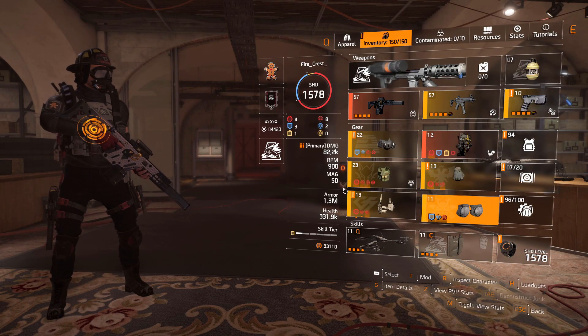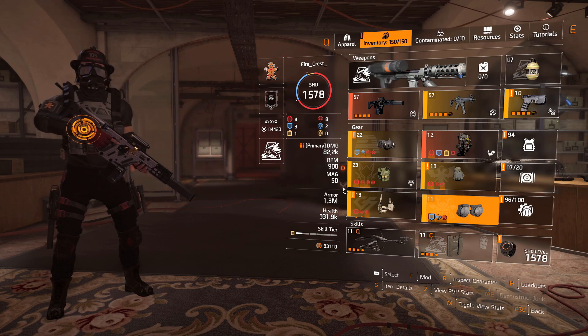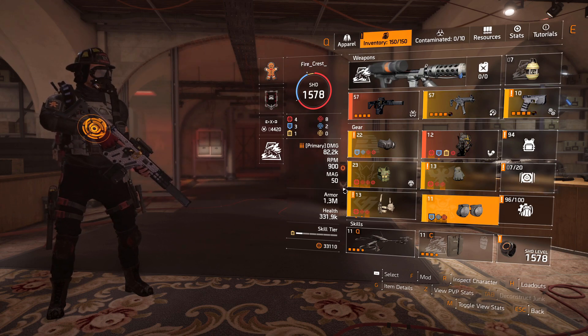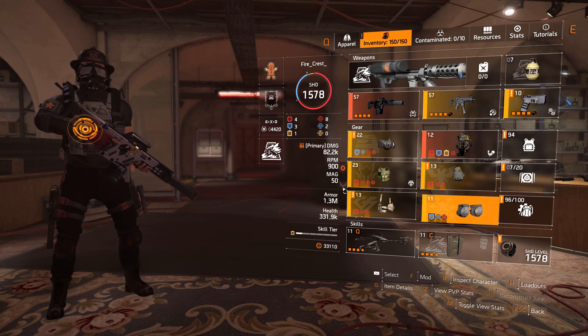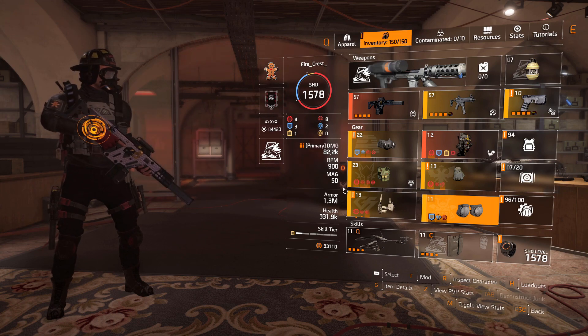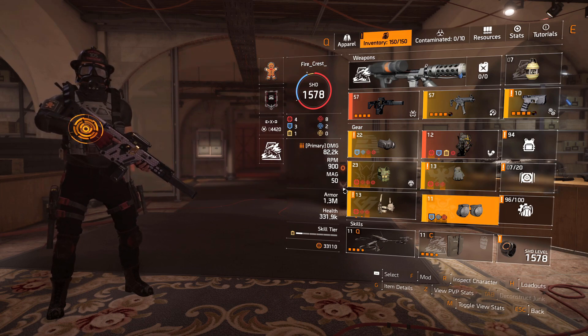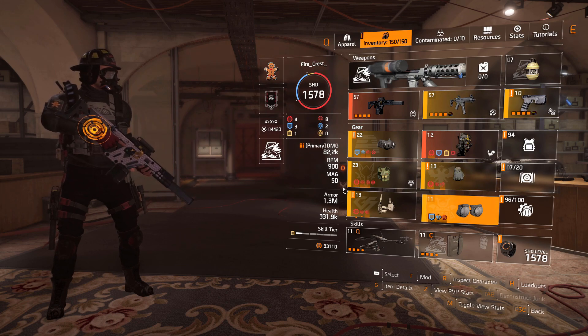We've got 1.3 million armor — that's up to you. If you need more damage, go for that, but remember the armor regen scales off your armor value. If I go to 1.5 million I will be way tankier and able to suppress more damage and regen a lot faster, which is nice especially if you get hit with a status effect. I would recommend a minimum of 1.1 million if you want more damage. Going to 1.5 million will mean doing quite a bit less damage.